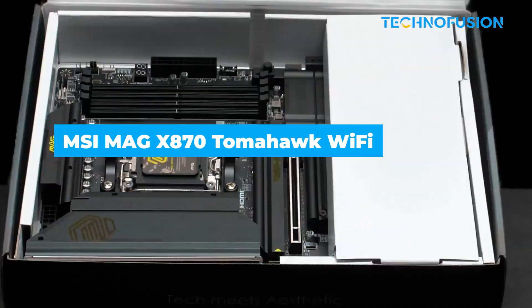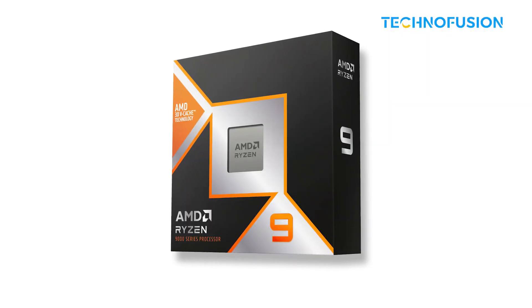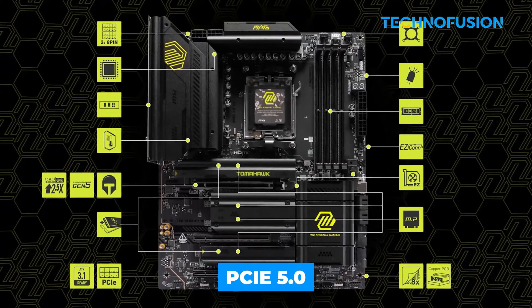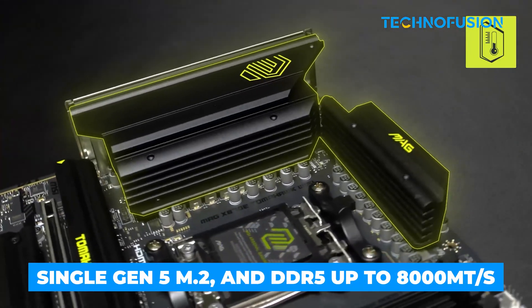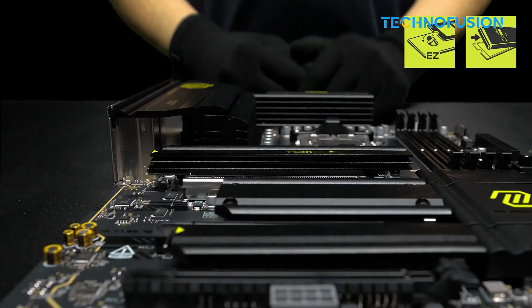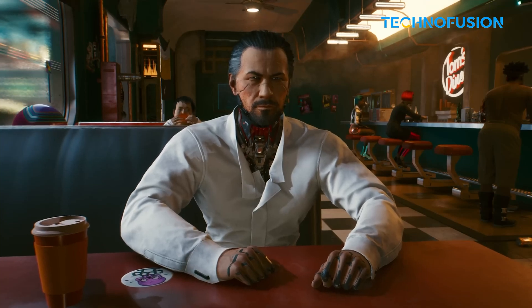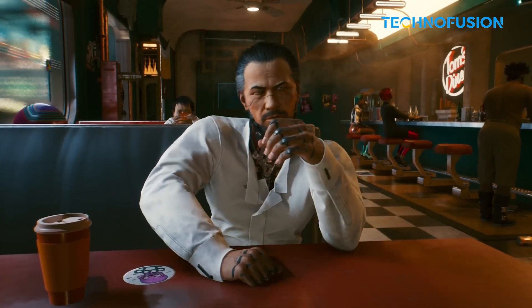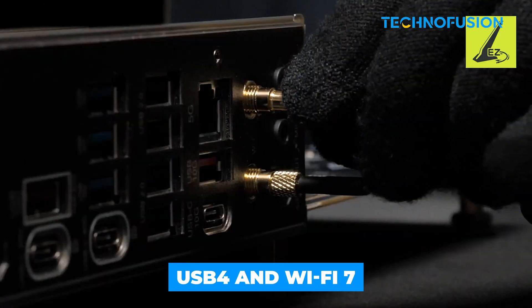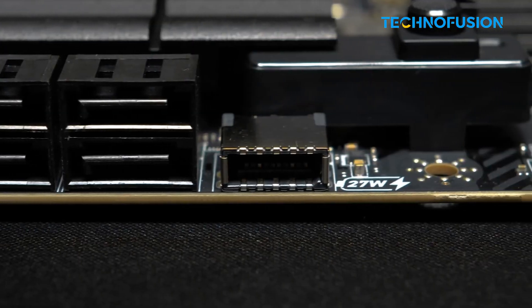The MSI MAG X870E Tomahawk is the working-class hero of this bunch. With a 14+2+1 VRM and big heatsinks, it handles the Ryzen 9950X3D without sweating. It gives you PCIe 5.0 for GPUs, a single Gen 5 M.2, and DDR5 up to 8,000 megatransfers per second — all the essentials at a great price. What stands out is how cool it runs under load: Cyberpunk 2077 ran at over 200 FPS at just 41 degrees Celsius. USB 4 and Wi-Fi 7 round out a board that feels premium where it counts. If you're after value without performance compromise, it's a no-brainer.